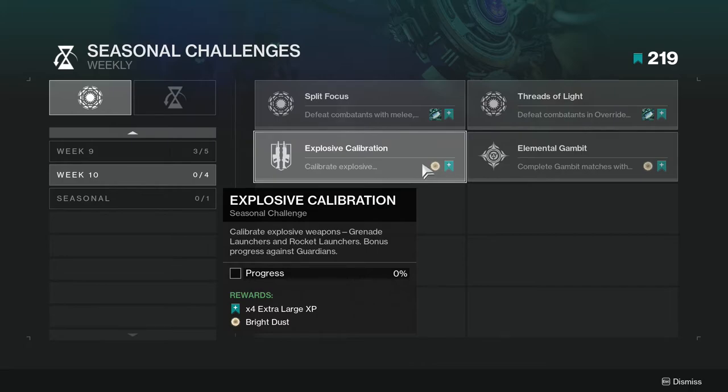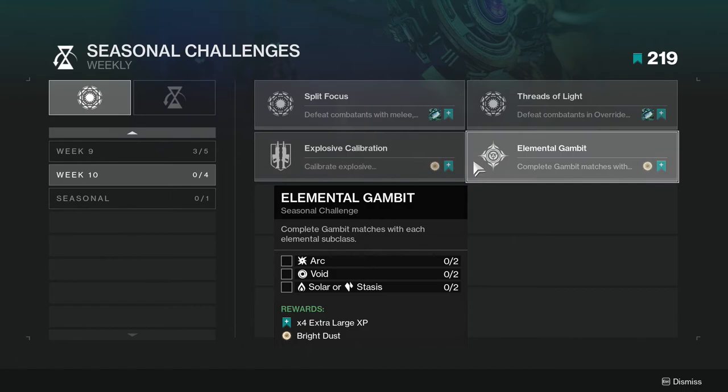Next one is 'Explosive Calibration' — calibrate explosive weapons: grenade launchers and rocket launchers, with bonus progress against Guardians. This will mostly be done in PvP, but you can do it in PvE as well. In PvE it'll probably be around one to two percent per kill, while for Guardians it might be two to five percent or more since it's PvP.